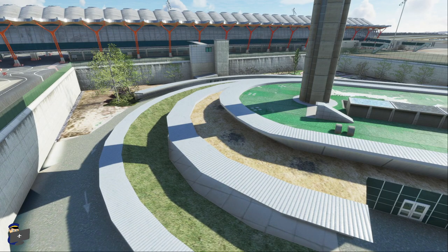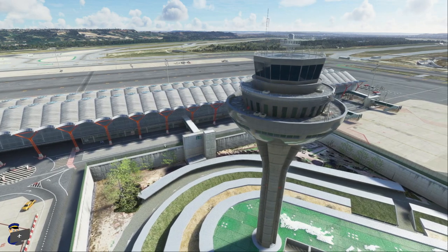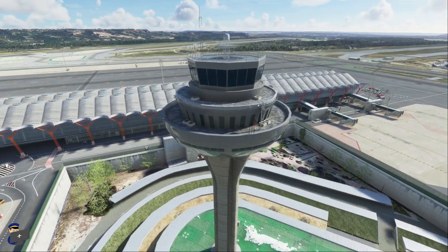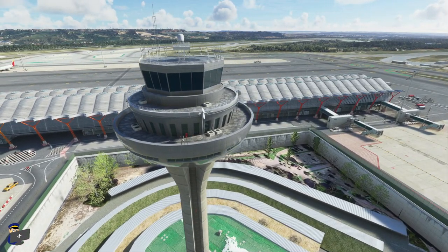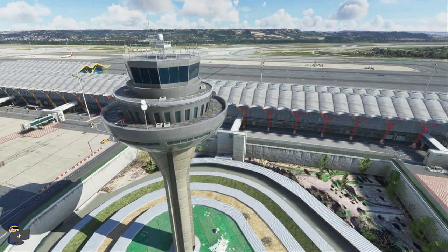While we're here, we should probably take a look at the control tower, which is really quite impressive. It's been beautifully modelled, beautifully textured, nicely weathered, and there's even an animated lift going from the ground level up to the tower itself.